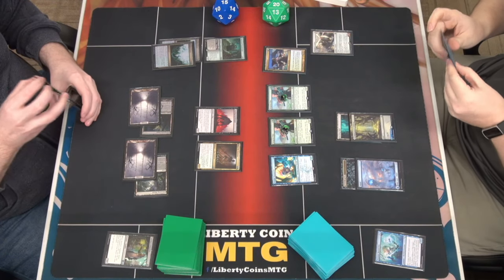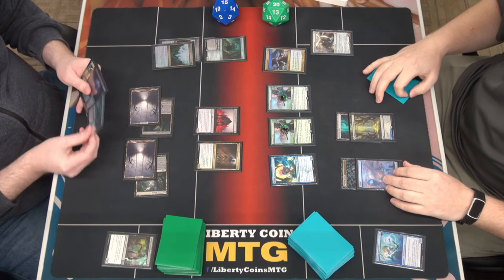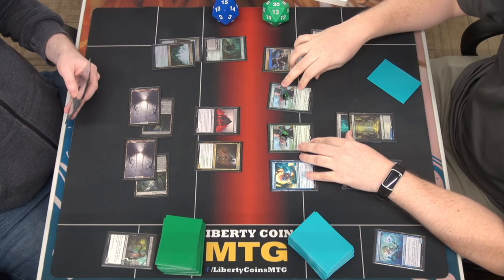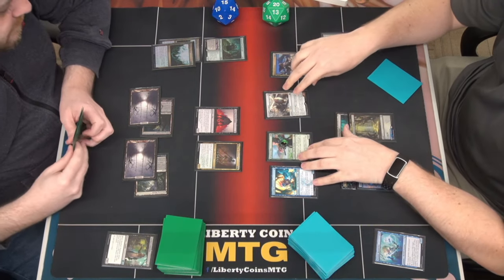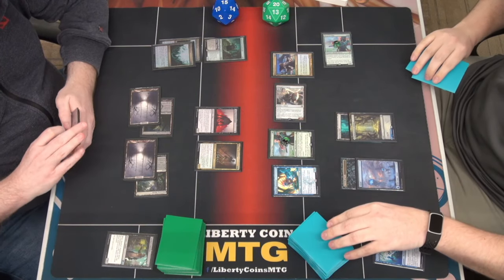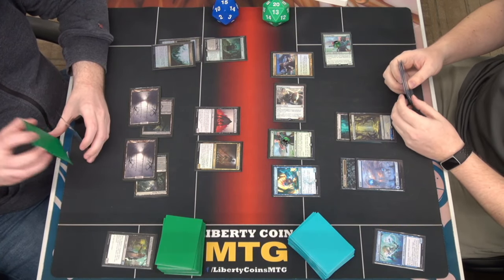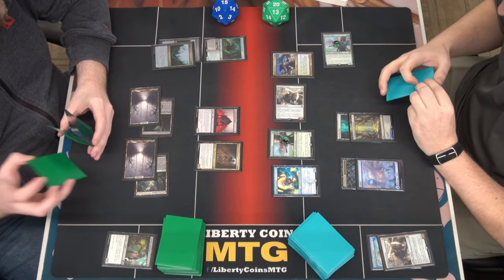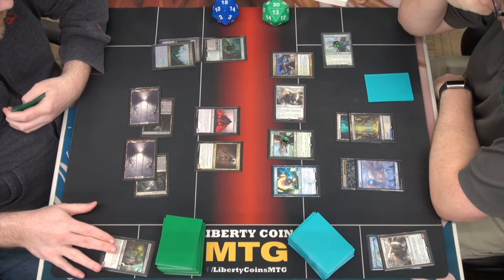Drop the turn and when he inches it will trigger, put a counter here. Let's move to combat - crew my Smuggler's Copter with my Deep Root Elite, making him a creature. Go to combat and swing with the Smuggler's Copter. I will draw a card and discard - we will discard a Smuggler's Copter. Then block - no blocks.